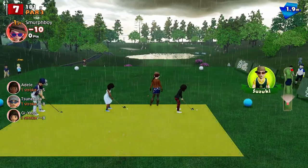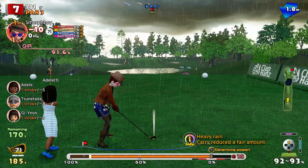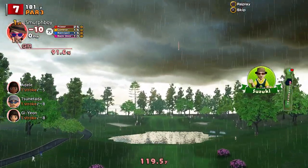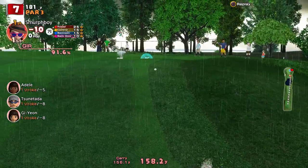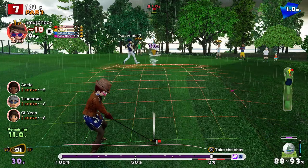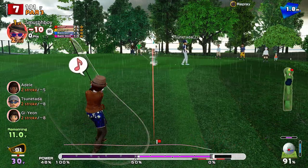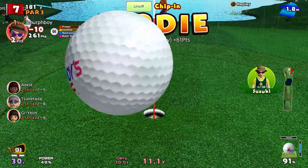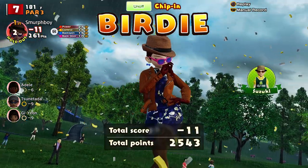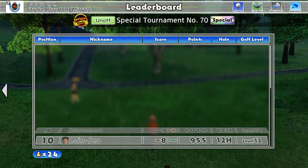That looks like a nasty little pin — look at that pin. Not as much backspin as I wanted. It's gone a bit right. Can we get it close enough? From that range you should be able to chip them in. 11 under.